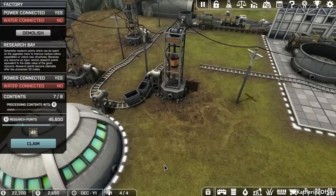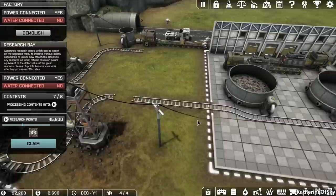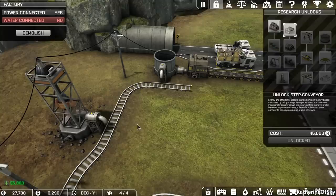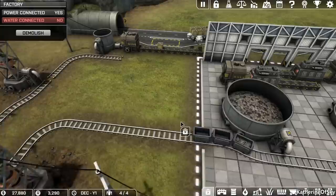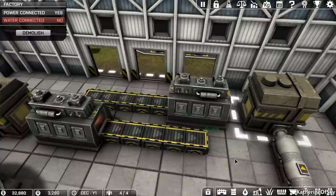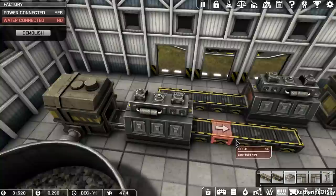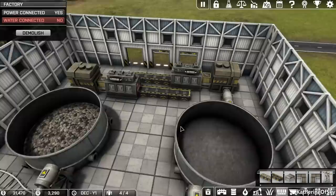Let's redeem those research points and unlock the step conveyor. The step conveyor is kind of an odd thing — it ticks every second or so, one second time intervals. It doesn't trigger movement unless every held crate has a space to move to. This one should insert. Those are going to do their thing — hooray! They should get processed into something.